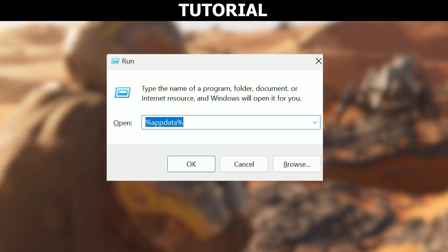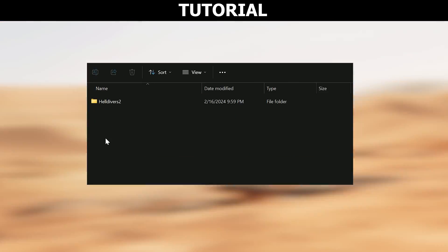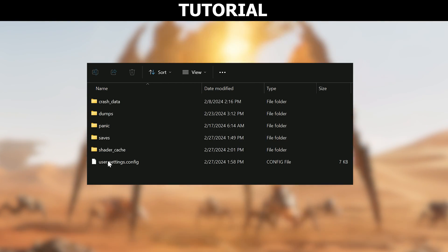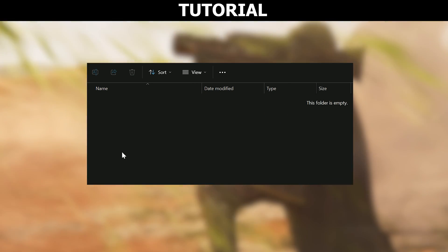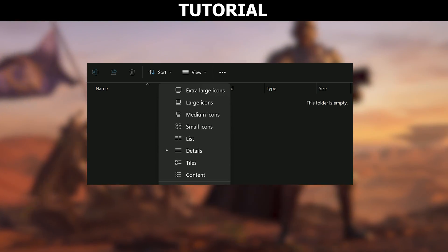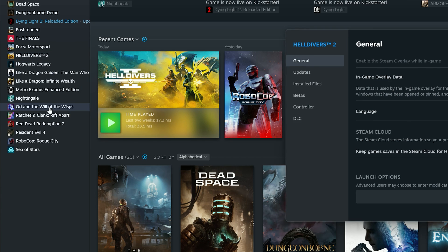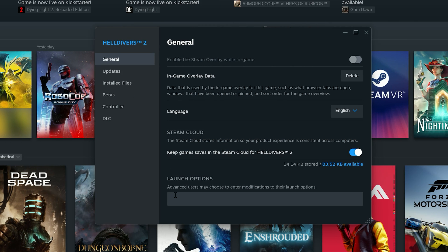What you want to do is go into your AppData folder, then click on the Arrowhead Studios folder, then the Helldivers 2 folder, then the shader cache folder, and delete whatever's in there — those are the shaders for DX12. Then go to Helldivers 2 in your Steam library, right-click, properties, and under launch options paste this command. That's it — the game should launch in DX11.